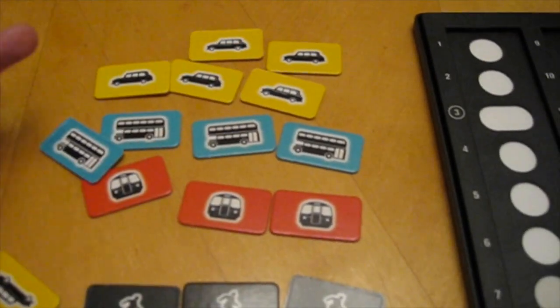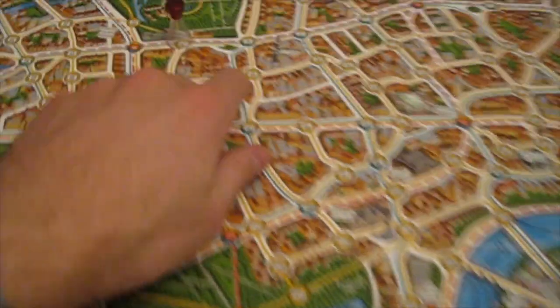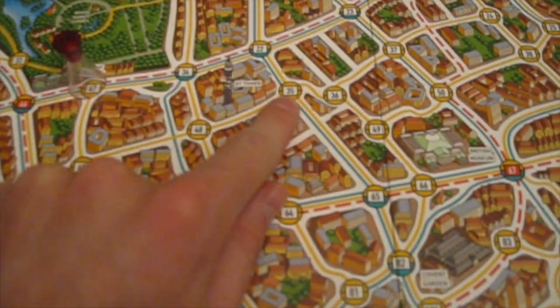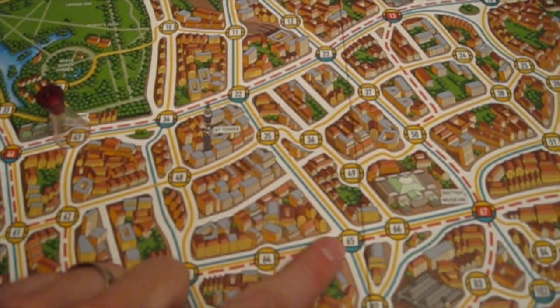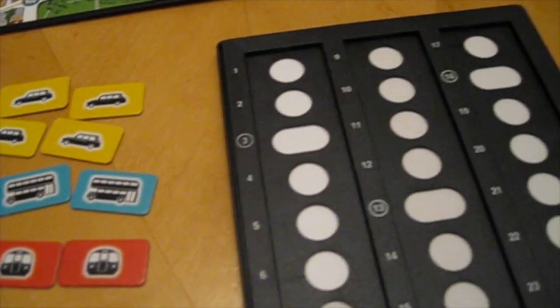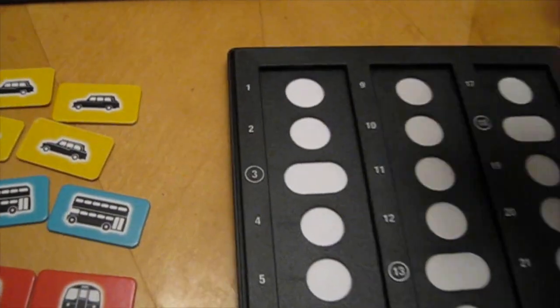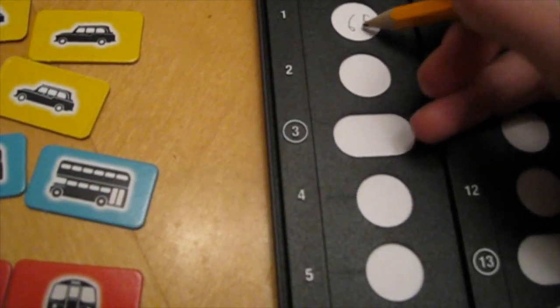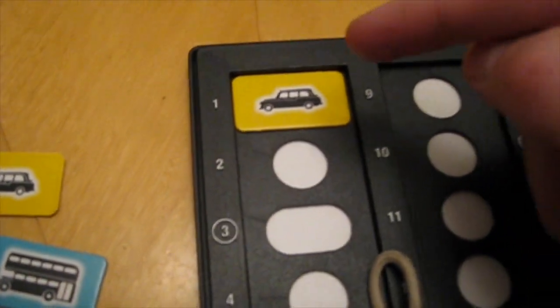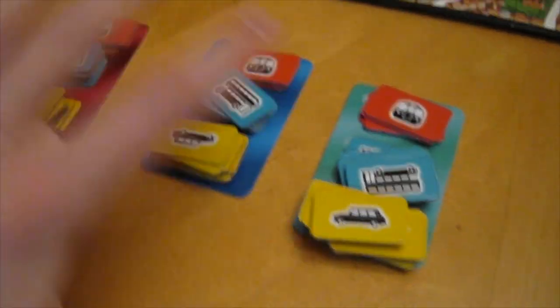Now Mr. X goes. What Mr. X is going to do is take one of these tiles depending on which movement he's going to make. He's on 35. Let's say he's going to take a yellow route from there to 65. What Mr. X is going to do is take a pencil and mark 65 on his sheet, then take one of these yellow markers and cover it up. So the detectives know that he used yellow transportation to get to whatever spot is under there.